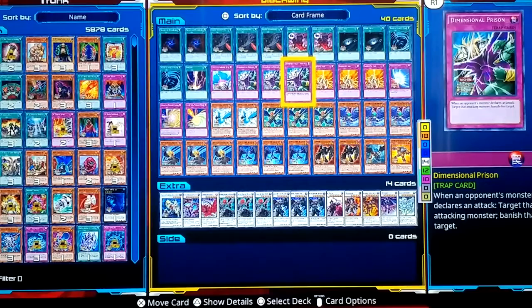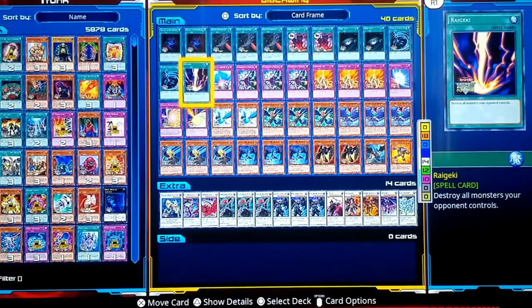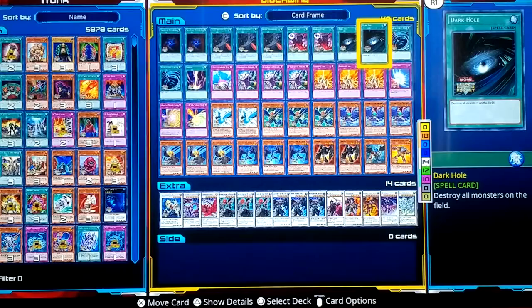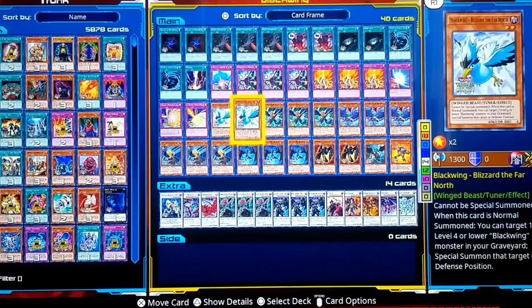I added Dimensional Prison because when an opponent's monster declares an attack, you target that attacking monster and banish it — instead of destroying and sending it to the graveyard, you banish it. Compulse targets one monster on the field and returns it to the hand, or if it was an extra deck monster, sends it back to the extra deck. You're going to need Raigeki. I put in MST. Dark Hole — you can have up to two, so I run two. Dark Eruption — target one dark monster with 1500 attack or less from your graveyard and add it to your hand. That's your searcher to get back Gale, Blizzard, or Kalut.